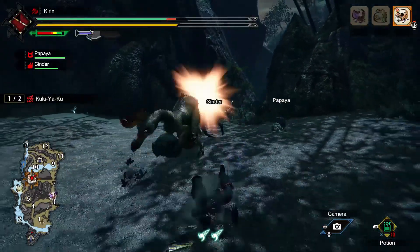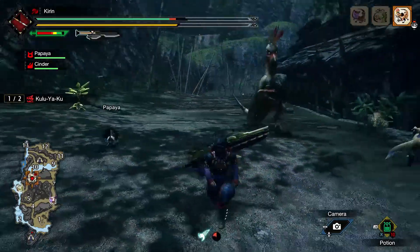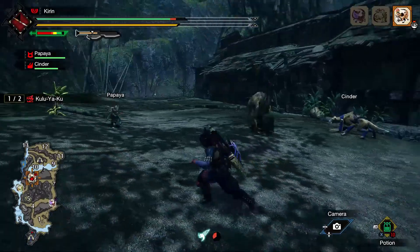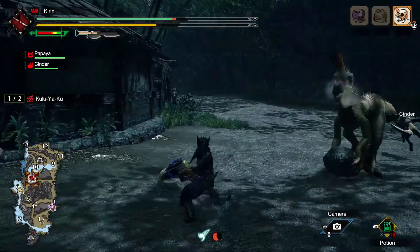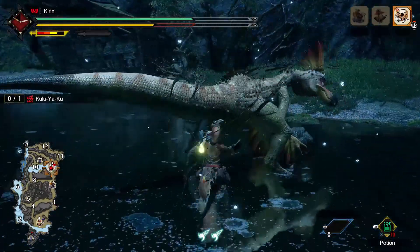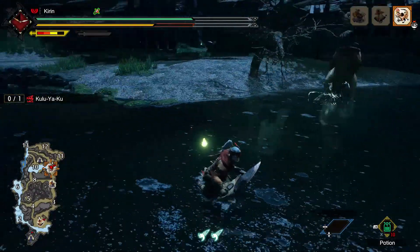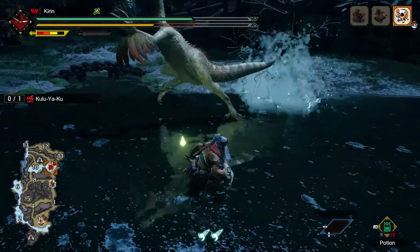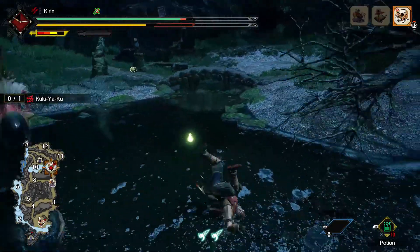The next move looks very similar to the jump smash attack. Basically Kulu charges forward with a rock in hand, does a small hop, and smashes you over the head with the rock. The biggest distinguishing factor between the two moves is that he stays fairly close to the ground for this one and it comes a little bit quicker. Either way, it's probably best not to get hit by this.